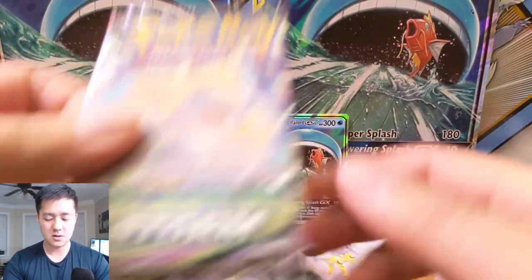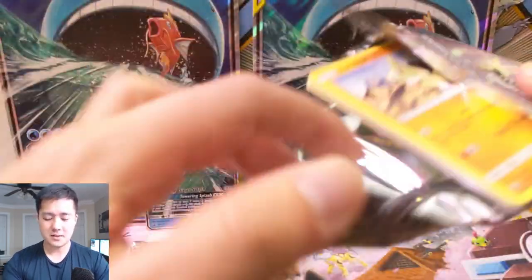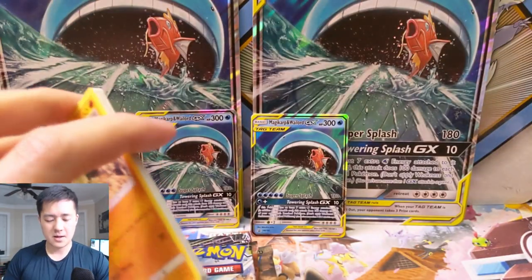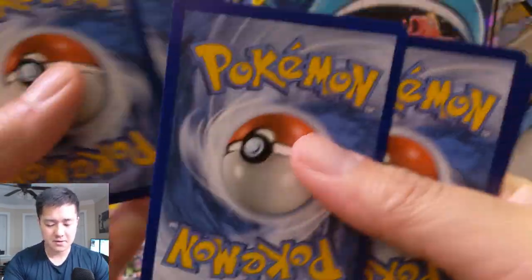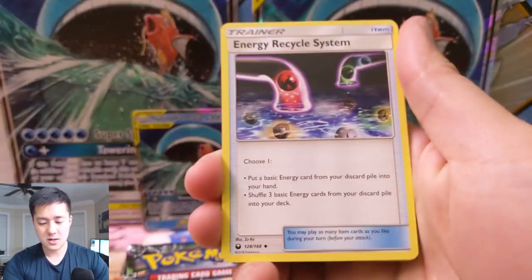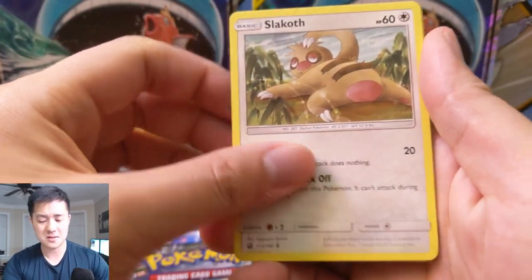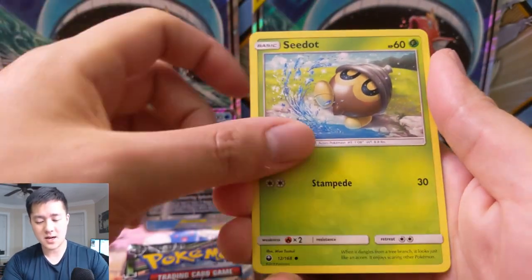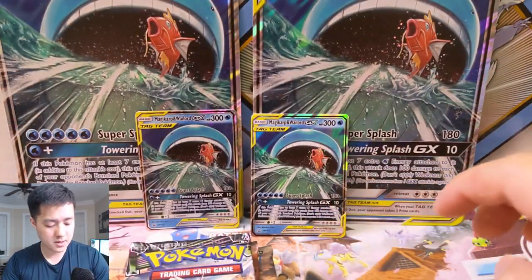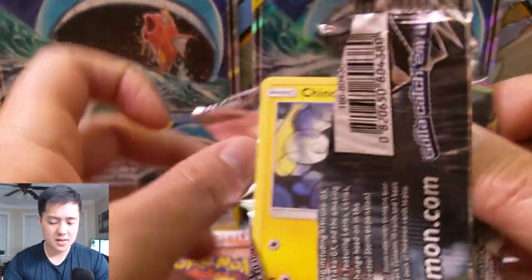Let's start with Celestial Storm — that's the Rayquaza set. It's a deck I'm surprised fell off the radar so quickly; it's just so explosive and strong. We have a fighting energy, Loudred, Energy Recycle System, Shrine and Punishment — that's a pretty cool card — Larvitar, Love Disc, Electric, Crobat, a Lanturn reverse, and a Smooth-Over Cargo. Not bad; as far as non-foil rares go, that's probably as good as it gets.